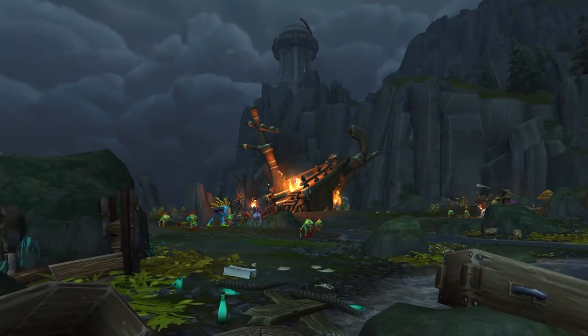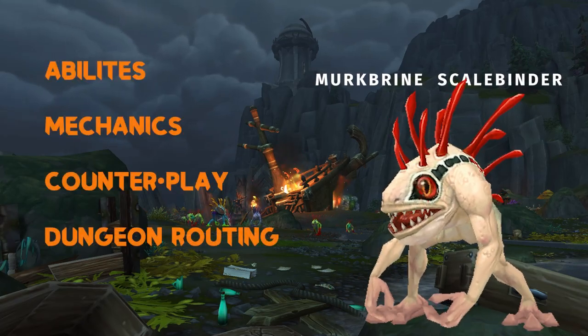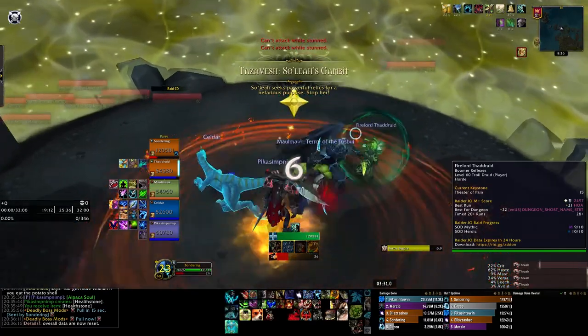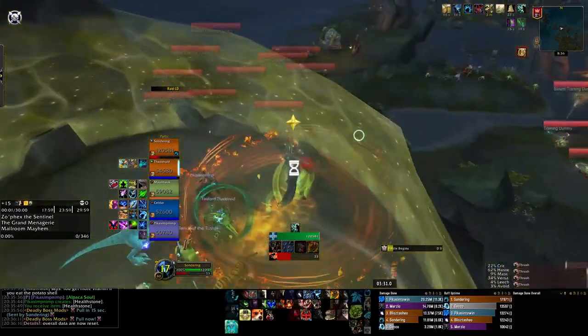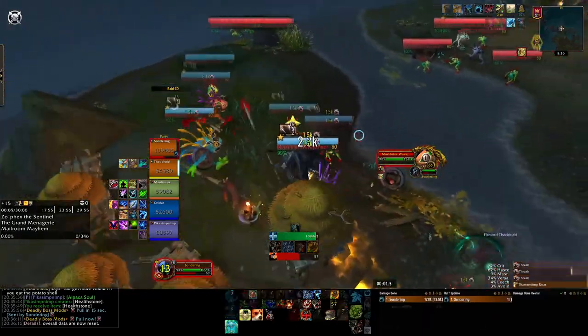Specifically, we're going to take a look at the Murloc Scalebinder. We're going to talk about abilities and mechanics, the best type of counterplay, and of course, routing. The Murloc Scalebinder is probably one of the most annoying trash mobs in any of the Shadowlands dungeons, especially when ignored. They can provide an extraordinary amount of survivability to whichever group they are tethered to, and will most likely always be the focus target.